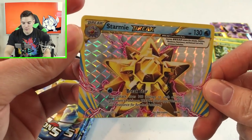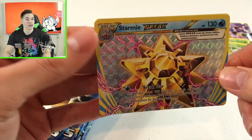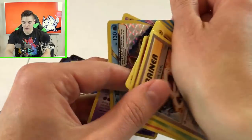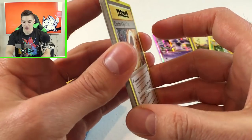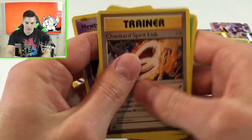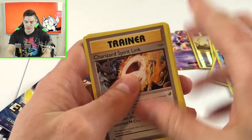We also got a Mewtwo. I'm going to freak out for just about any of these because I've literally only opened three packs of Pokemon cards in the last 15 years. I was really hoping we'd get a BREAK card. My buddy Brown — I think I'm going to try and talk him into actually playing the physical card game with me, and we might try to film that and get it on the channel.